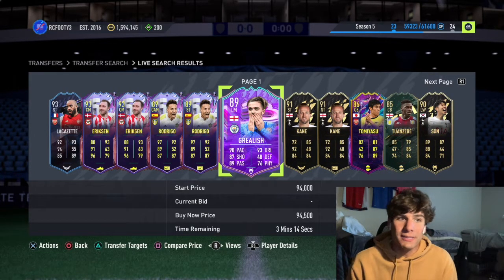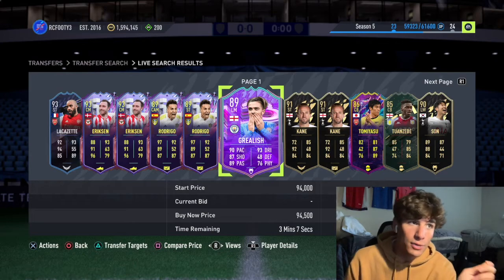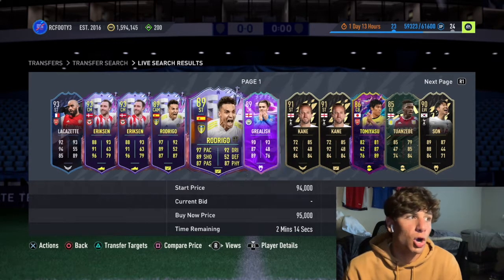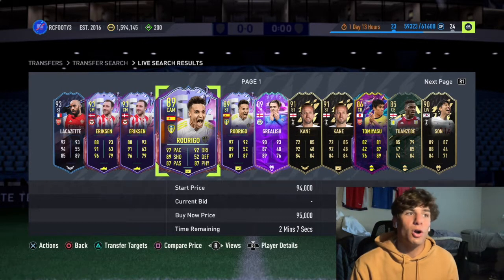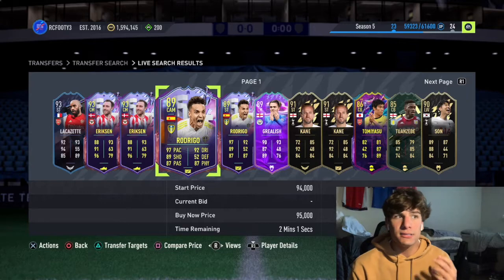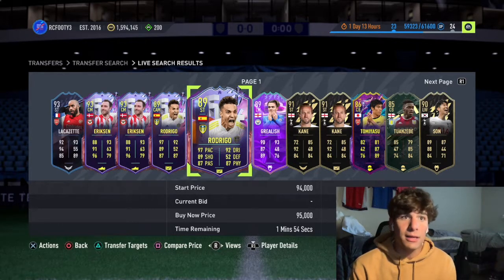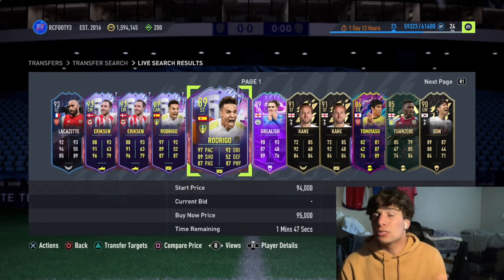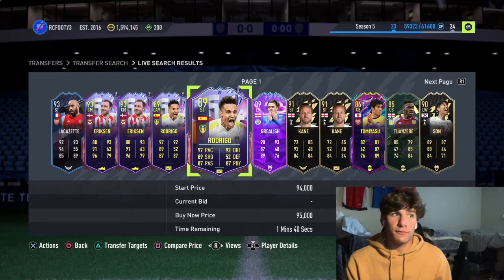This Grealish card I remember was around 200k and then rose even more as the week went on. Don't buy on Friday — there's just not enough supply. Saturday and Sunday is when supply starts coming in as more people open packs and the cards find their comfortable price balance. This Rodrigo card dropped like 5 or 6k at night, and that difference is what separates making a profit from not. There will be middle-of-the-road guys especially in La Liga, Serie A, and the Bundesliga with really good value cards outperforming their price.